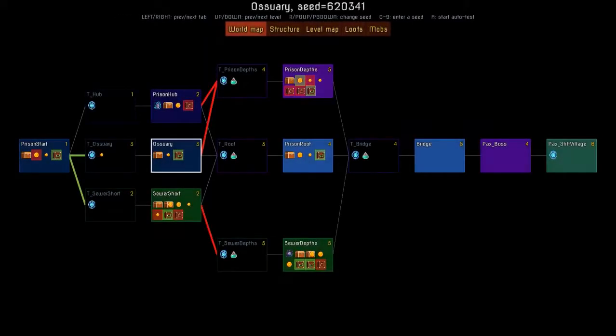The map you're looking at is the island — the whole world of Dead Cells — and that's fixed. That's how the biomes are interconnected: the connections between them, what you need to unlock — that always stays the same.